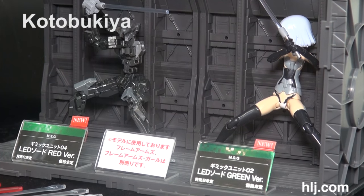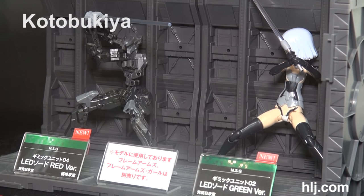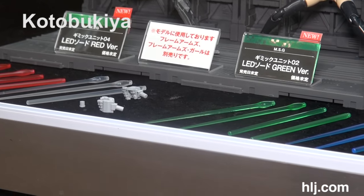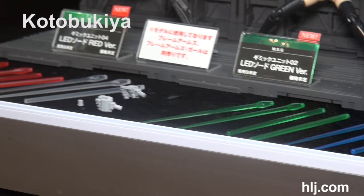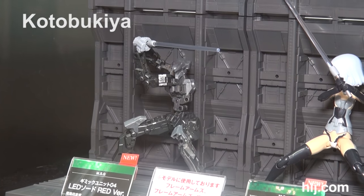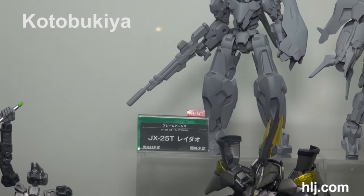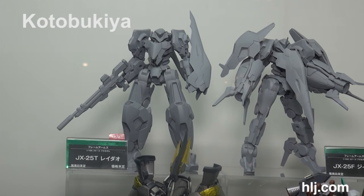We have a Frame Arms and a Frame Arms Girl, and what we're looking at is the weapons they're holding — they're not lit up right now but these are LEDs. They're selling the LED Sword Red, LED Sword Green, and LED Sword Blue. You'll be able to use them with your Frame Arms and Frame Arms Girls — if you're doing dioramas with a base, you will have lit swords. Can anybody say lightsabers? Because that's what I'm thinking.